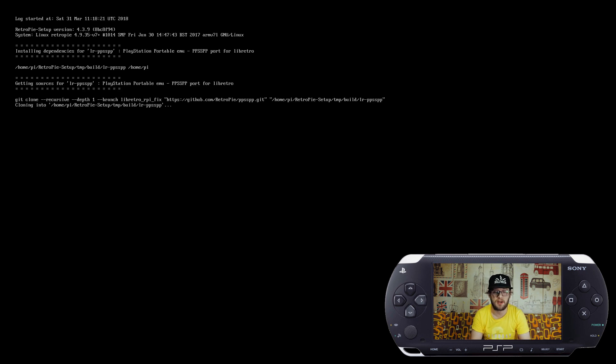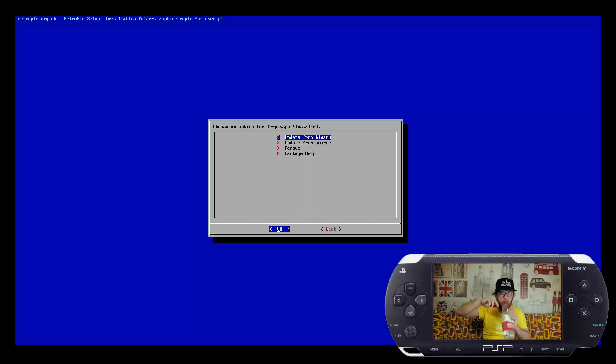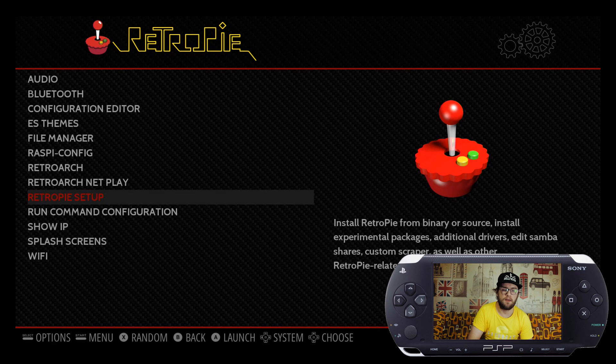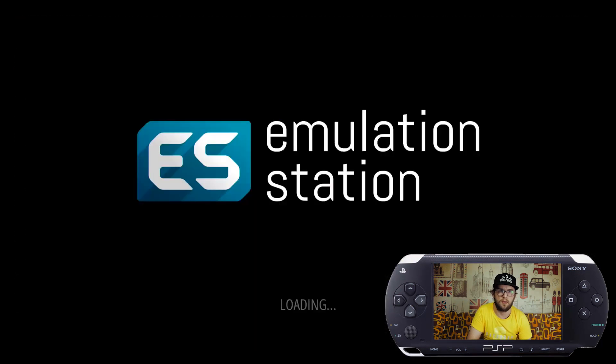This is going to take about 20 minutes or so to complete, so sit back and get an episode of Friends or The Simpsons or whatever cool shows are out these days. Once it's finished, back out of the menus and reset your RetroPie.